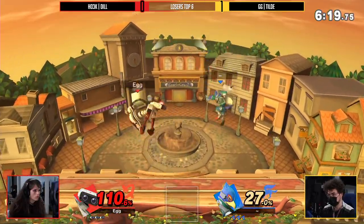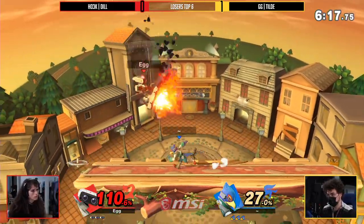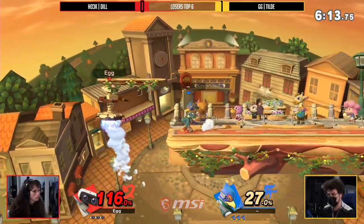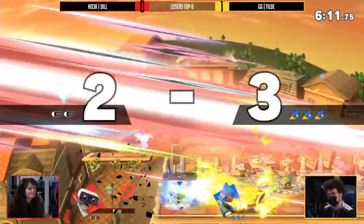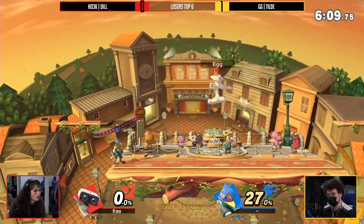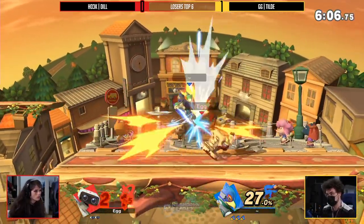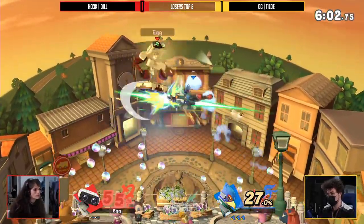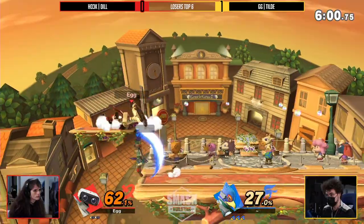Normal get-up — Dill with the double roll away, very good stuff, hanging on there, trying to find an opening against Tilde. Tilde coming back with the forward air, so careful sitting off stage, catching the gyro in hand. That forward air cracking the stock — because now Tilde's got gyro in hand and Dill's just got to deal with it. The bird with the toy. He will rack up plenty of damage.